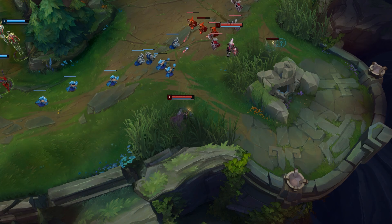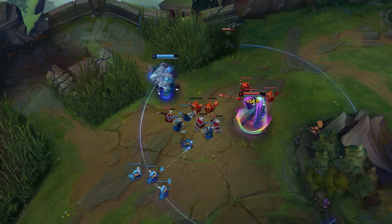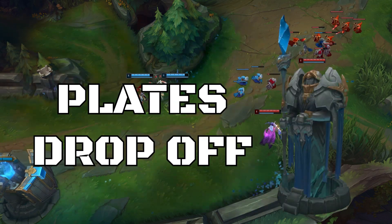First of all, what we need to understand is that your vision playstyle changes at different stages of the game: early game, mid game, and late game. Early game is usually up to 14 minutes into the game, and that's when tower plates fall off.